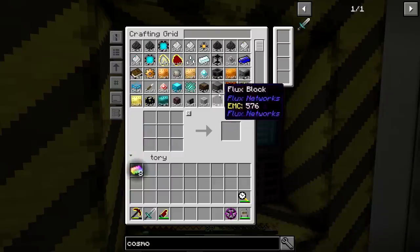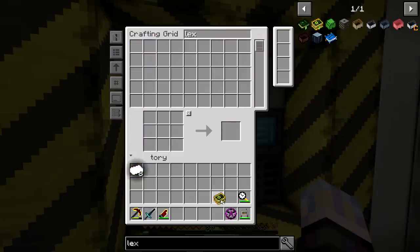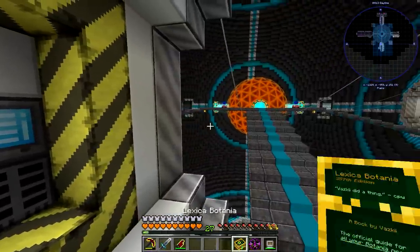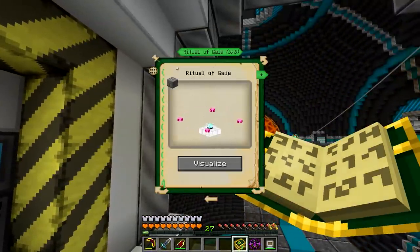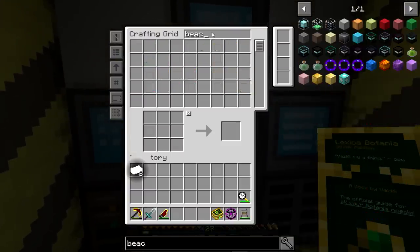The next thing we need to do is get going on a ritual. We're going to grab a Lexicon — Botania. Open that up. I already have it set to the ritual. This is the Ritual of Gaia. To craft this we need four Gaia pylons and a regular beacon.